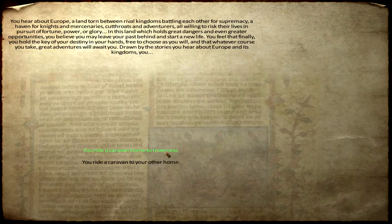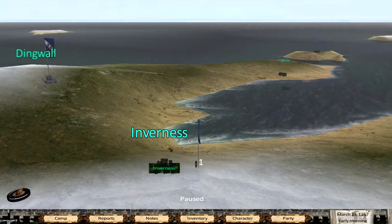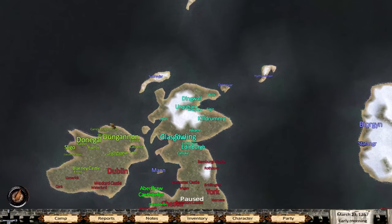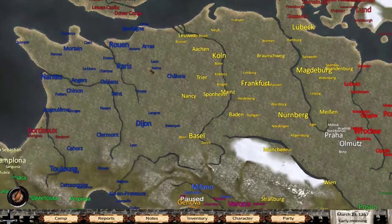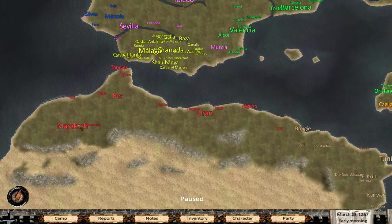You have two options because you start out as a vassal - you get a city in advance, that is your city, or you can do a caravan to another country. I would definitely go to your own little town - it's absolutely incredible. Now map-wise: Scotland, Ireland, England, Norway, Sweden, Denmark, Germany, France, Spain, this is Granada I believe.